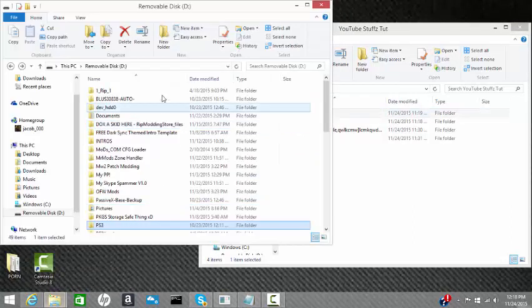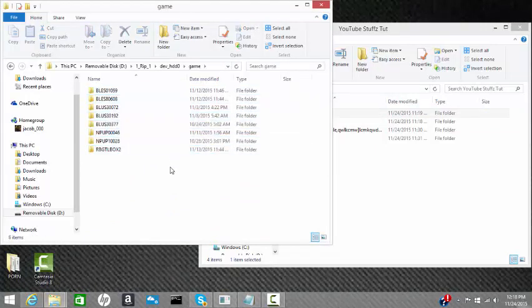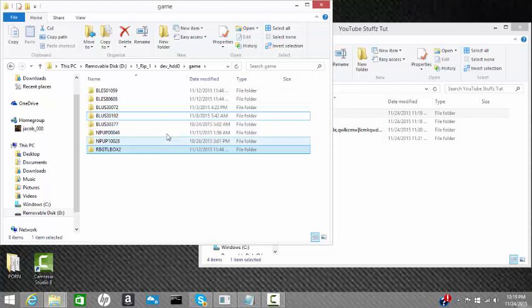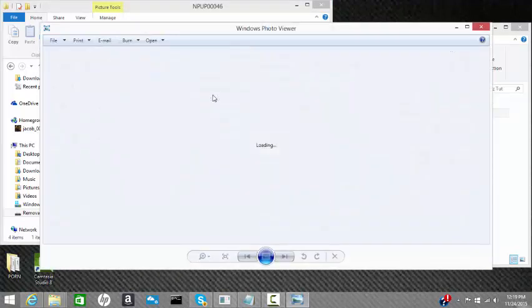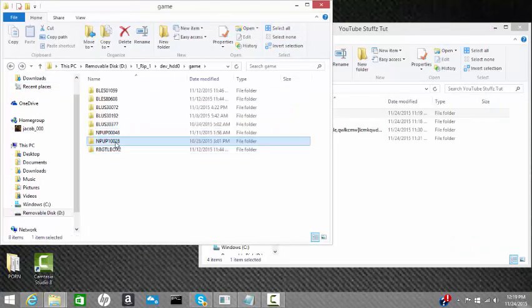Go to your USB, then go to RP Dev, then go to Game - this is all your games. Rebug Toolbox is here. The NPUB files are both of the media apps: Hulu and YouTube. 00046 is Hulu, 10028 is YouTube. You don't need to worry about these two files - they will work because these are the jailbreak PKGs.